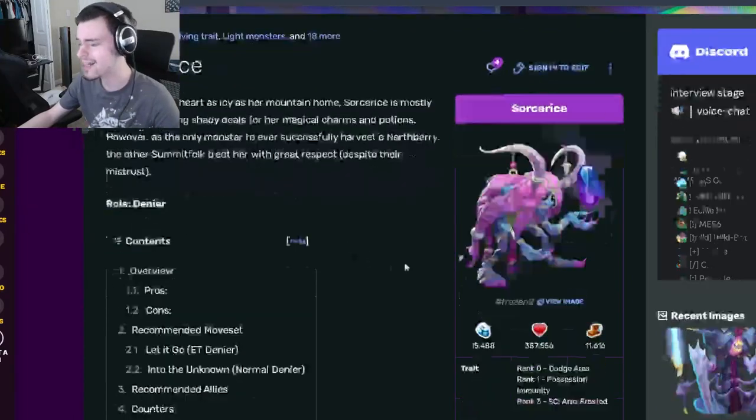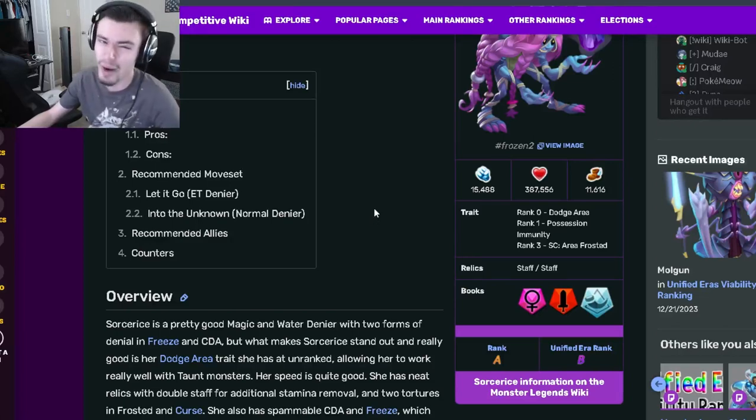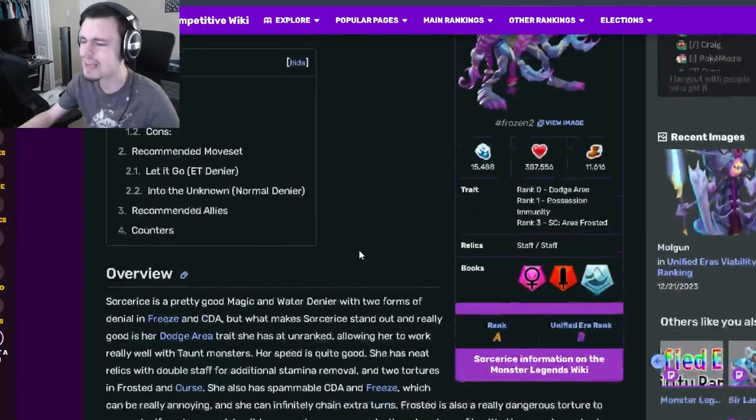Sorceress is a denier and her traits are Dodge Area, which is amazing, Possession Immunity, and Area Frosted. Her best trait is definitely rank 0, which is really nice because that means you don't have to rank her up at all. Her relics are Staff and Staff, which are pretty decent as well.